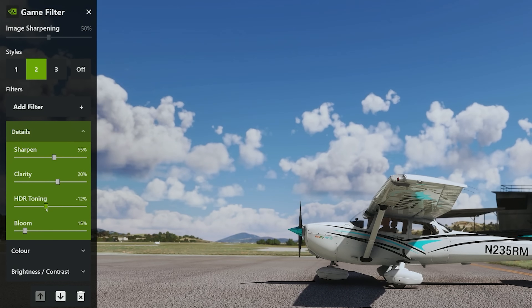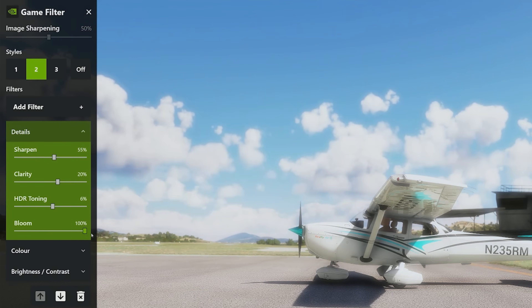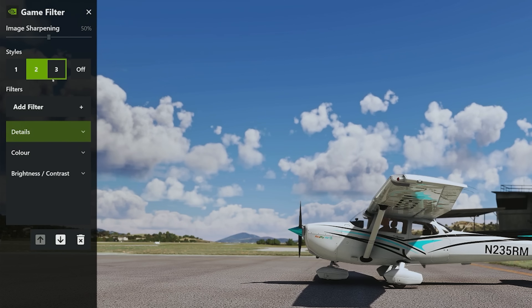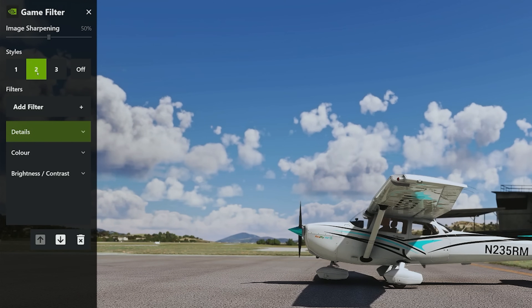Your HDR toning is really going to help your shadows — look underneath the aircraft, you can see those shadows really come into life. I'm going to bring HDR toning down to about six. Then the bloom — this is reminiscent of the old console games of the late 90s where everything had bloom. Although it looks nice, I'm just going to bring it down a little bit — six or eight in and around there. Now let me have a look at the before and after. This is the before, and this is the after. It makes for some absolutely incredible settings.